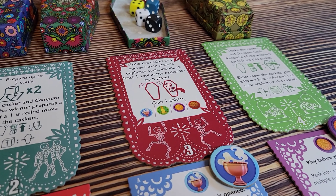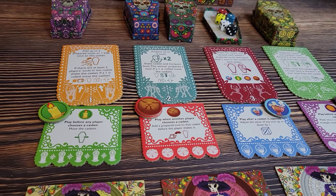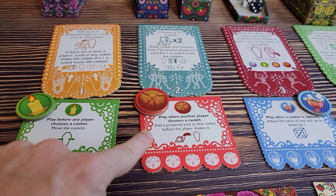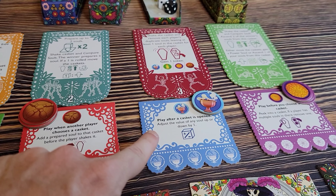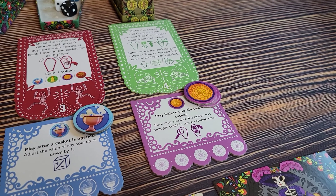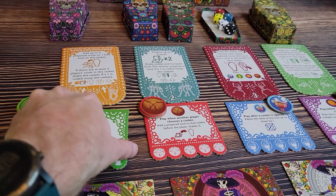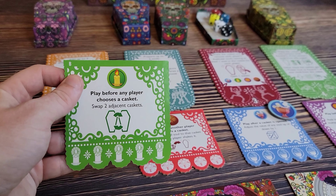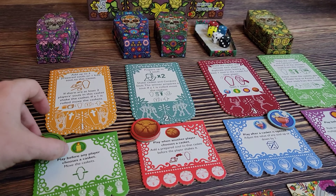You also get to gain one token when taking the third action. These tokens give you special abilities — sometimes letting you move the caskets or add prepared souls to caskets before a player takes the action. You can adjust the value of some dice, peek in a casket, or remove multiple souls. These tokens are double-sided, meaning you can flip them over and take the B actions, which are a little more advanced.